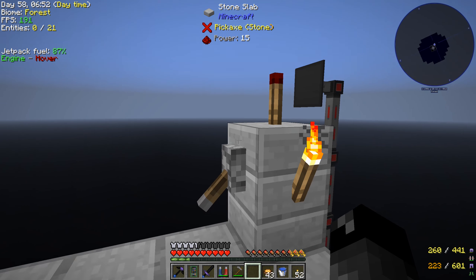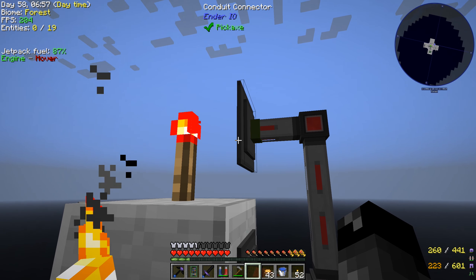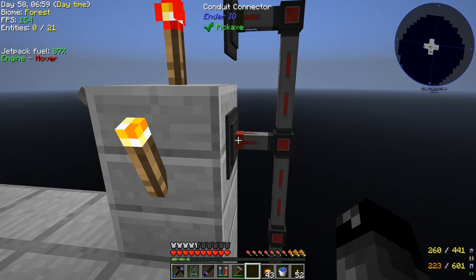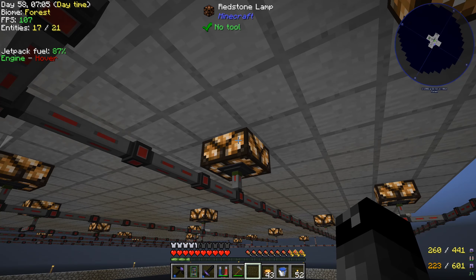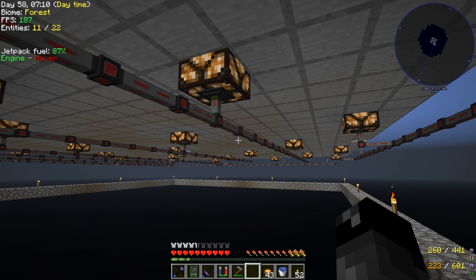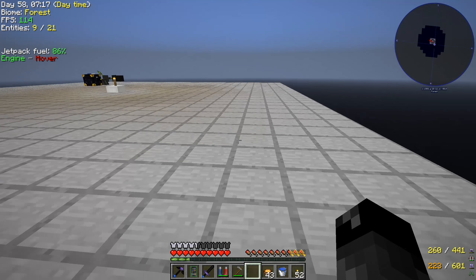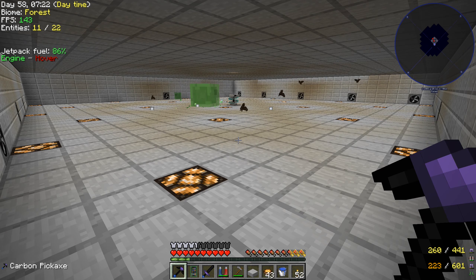We also have a redstone torch on top here, so when we turn this thing off it emits a redstone signal sent through the green channel to the bottom side, which lights up all these redstone lamps. We can turn the farm off to make it safe so the fans aren't blowing us into the mob grinder.